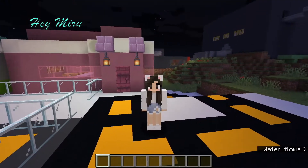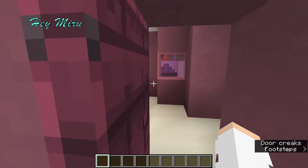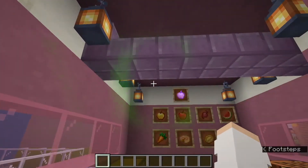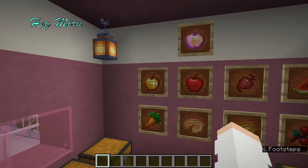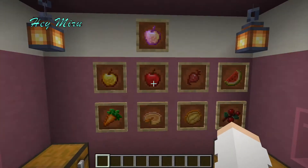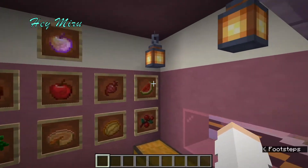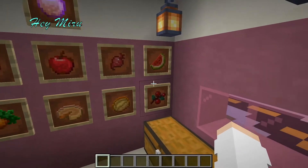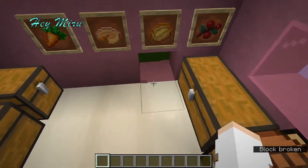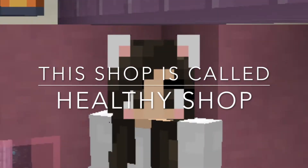Okay guys, I'm finished! I was calling it a food shop but I switched the name — it's a fruit shop now. I didn't have enough space to do all the food items in Minecraft, so I just did fruit. I have a golden apple, apple, and beetroot. I changed the name again — let's just call this one the healthy shop.